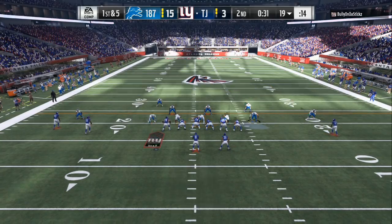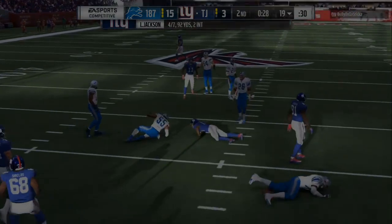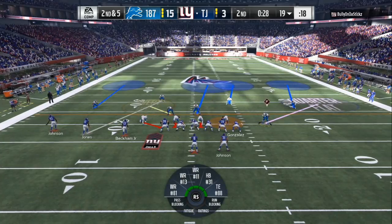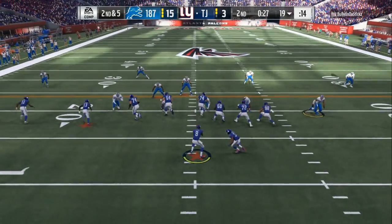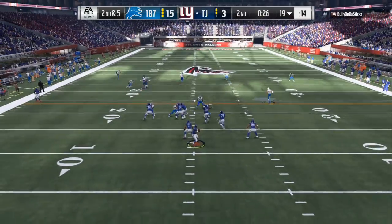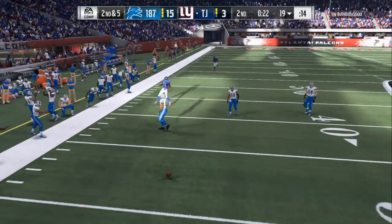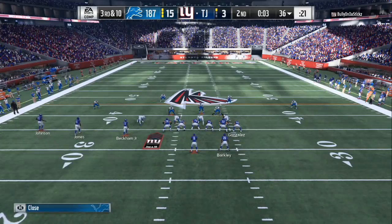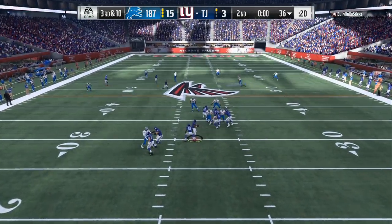Look at my defense — this is the 3-4 Predator. A lot of people have been messaging me on the setups and what adjustments I make on that. That is for the Patreons to know. If y'all give me 55 likes on this video, I wouldn't mind sharing it because this is exclusive footage. You can see my opponent only has three points — that should have been a pick. EA is trying to help him stay in the game. It's 15-3 right now. It is hard to move the ball against this defense.